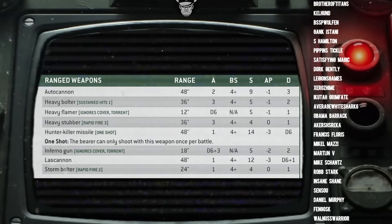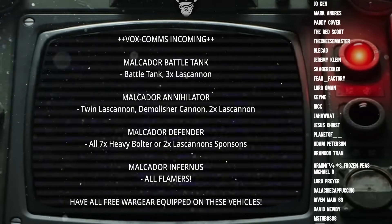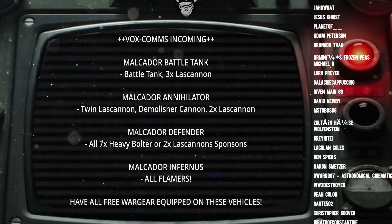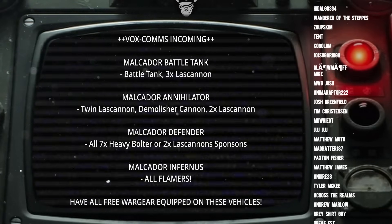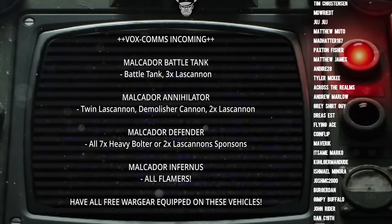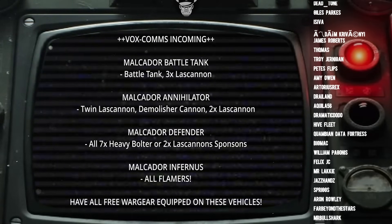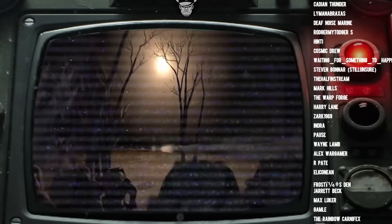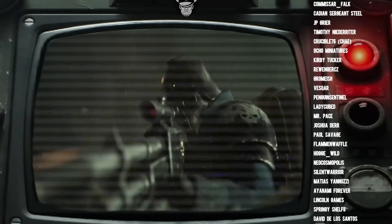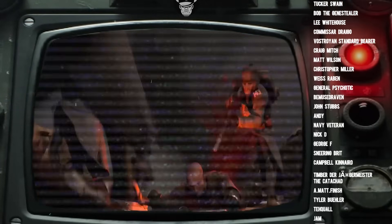To recap: with the basic Malkador you want to go for the battle cannon and three las cannons; with the Malkador Annihilator you want the twin las cannon, the Demolisher cannon, and then two las cannons; with the Defender it's really up to you, but you could lean into the all-heavy-bolter route or strap a couple of las cannons to the side of it and have it do a bit of everything; and with the Malkador Infernus, embrace the nightmare and go all flamers all the way. On every single vehicle you want to be strapping on a hunter killer missile and a heavy stubber. Of course all of this is just my opinion — let me know what you think in the comments below. Do you agree or disagree with these loadouts? And are there any other vehicles you'd like me to do something similar for? I could do the best loadouts for the Macharius tank, for example.